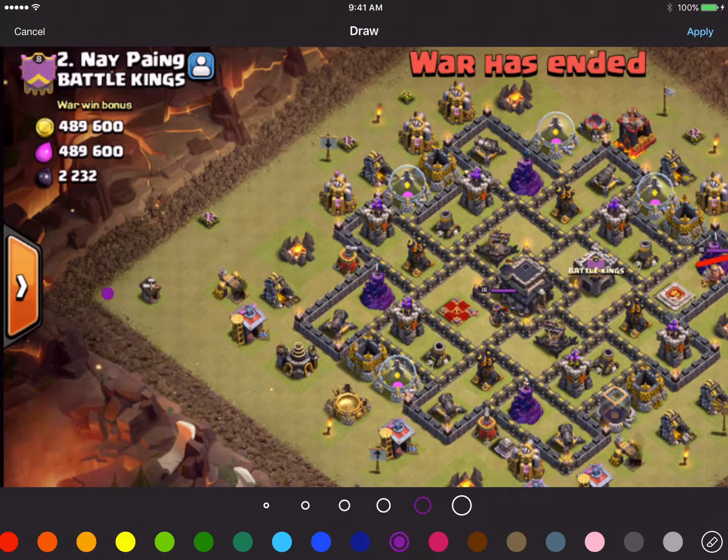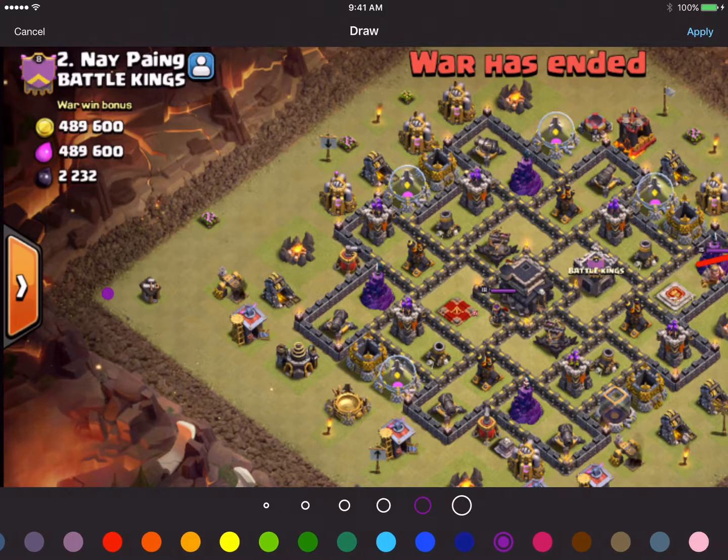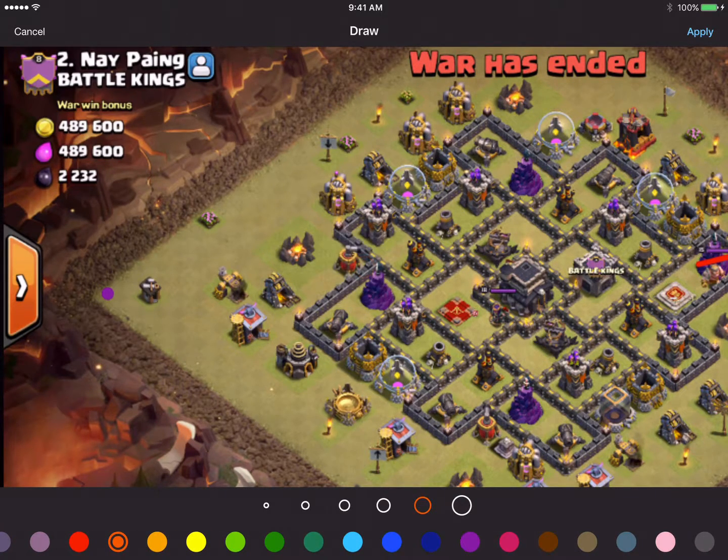Right before the dragon attacks the Archer Queen, we're going to drop our Barbarian King right around in here. The dragon should go after the Barbarian King, the AQ stands behind him, and he dies. While the dragon is attacking the king, we'll drop poison down.